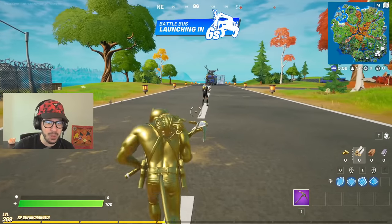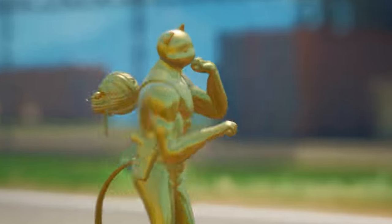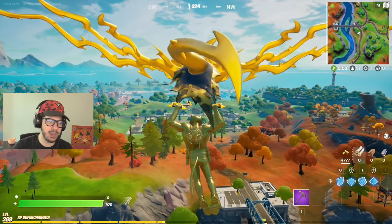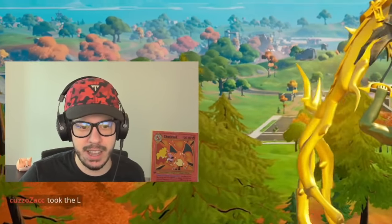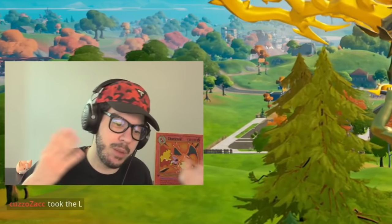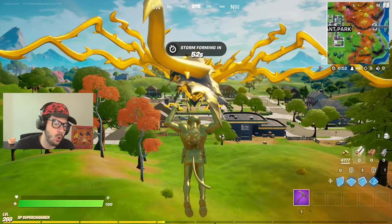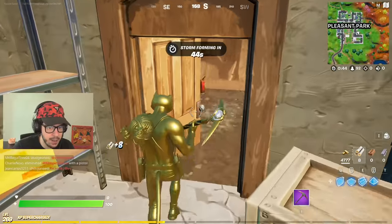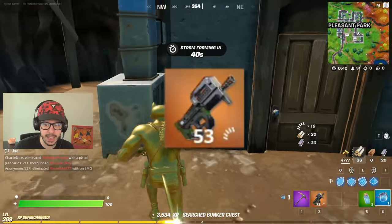First up, we got Gold Meowsles, and with him we're gonna be using gold weapons only. For gold weapons only, we're kinda gonna go for a long shot. There is a bunker chest in Pleasant Park, and there's a chance when you open it that you'll either get a purple or a gold weapon. I'm banking on it being a gold weapon — hopefully a good one, because I need to win the game with it. I hear it, please be gold. It's a P90!